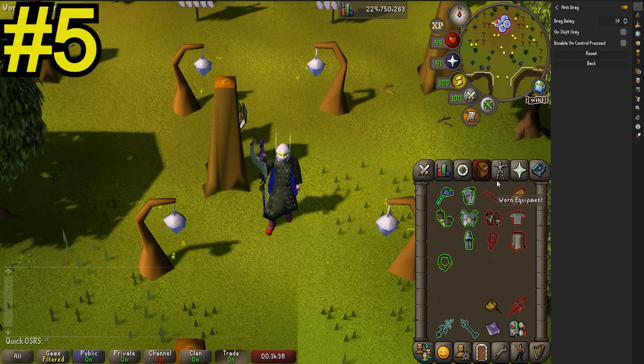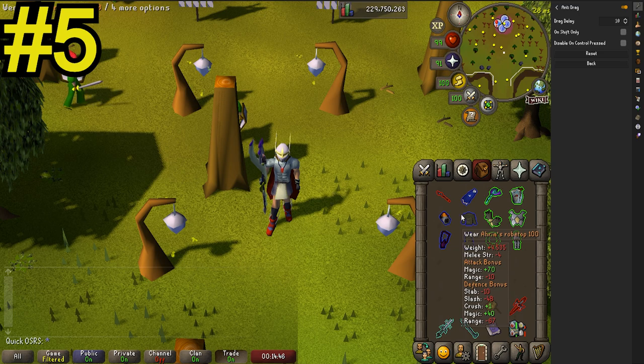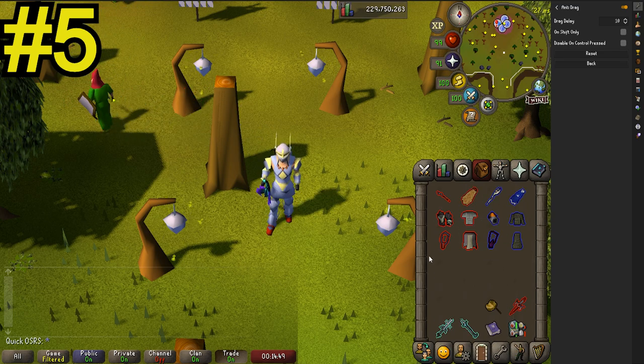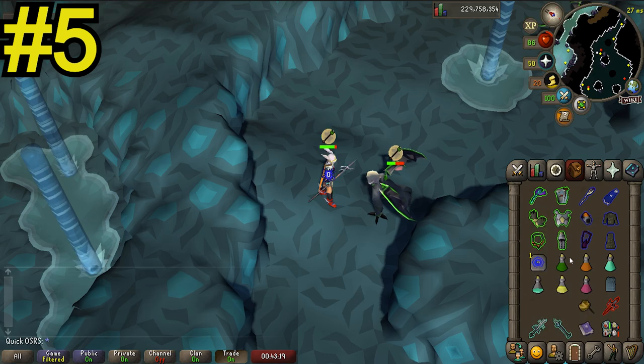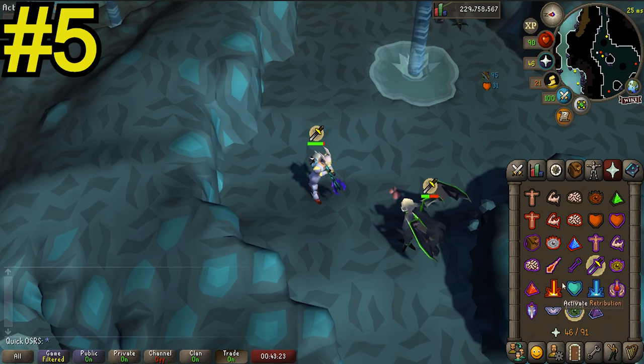Tip number five is going to be practicing. It's best to try this for a while while standing at the bank so you don't have the added stress of a boss slapping you around. Start with fewer switches and work your way up until it feels comfortable. If you want to get some more experience with switches with the added pressure of actually killing something, I'd recommend you go try out fighting the Demonic Gorillas or Zulrah as you'll need to do a lot of switching at those places.